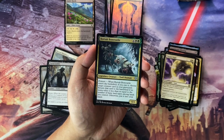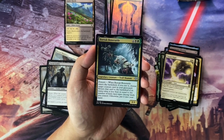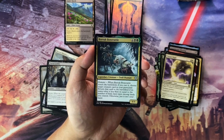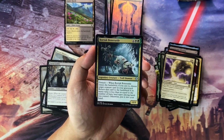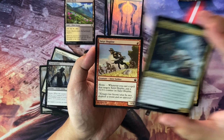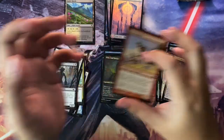And then we have Bortuk Bonerattle — 6 to cast, Troll Shaman, 4/4 with Domain. When Bortuk Bonerattle enters the battlefield, if you cast it, choose target creature card in your graveyard. You return that card to the battlefield if its mana value is less than or equal to the number of basic land types among lands you control. Otherwise you put it in your hand. Chaff: Satyr Hoplite.